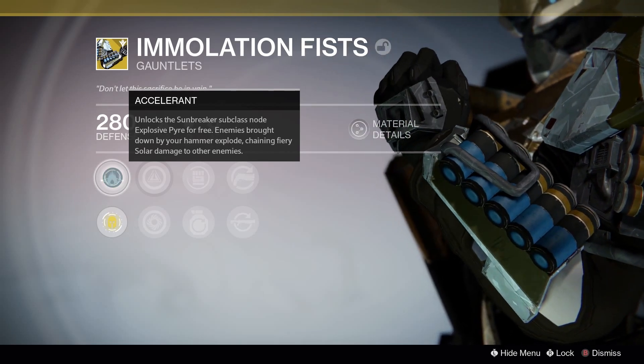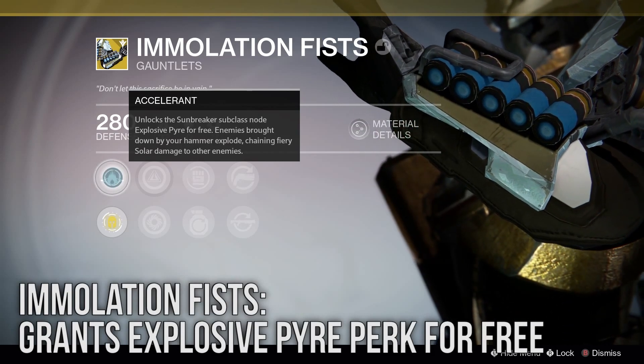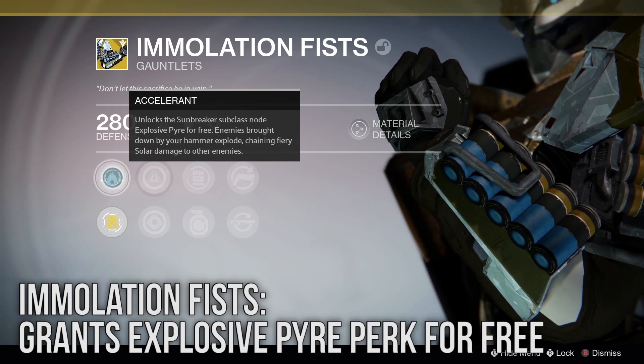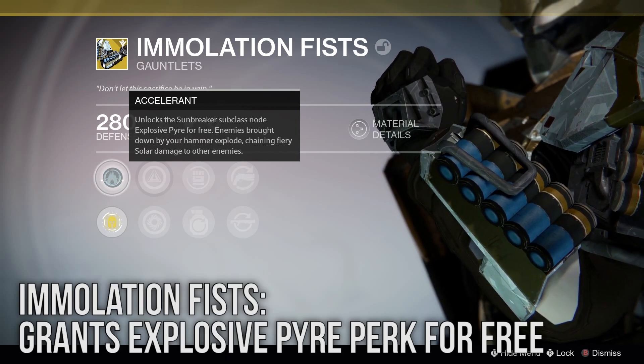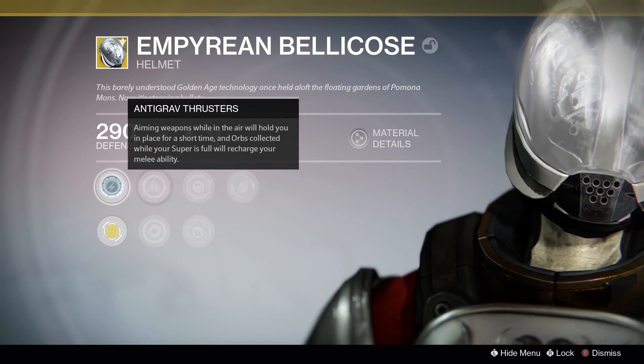The Immolation Fists are a new piece of armor with the perk Accelerant, which gives you Explosive Pyre on the skill tree for free. Considering how deadly Explosive Pyre can be, this is great. Using this armor you can have both Explosive Pyre and Fleet Fire at the same time, which would make you even deadlier when using Hammer of Sol.